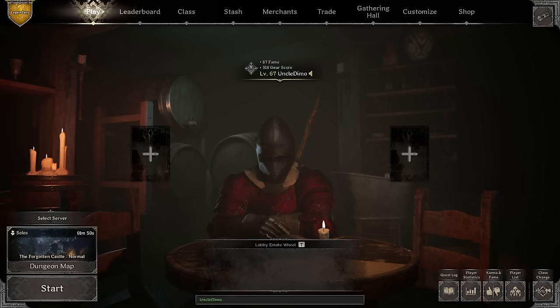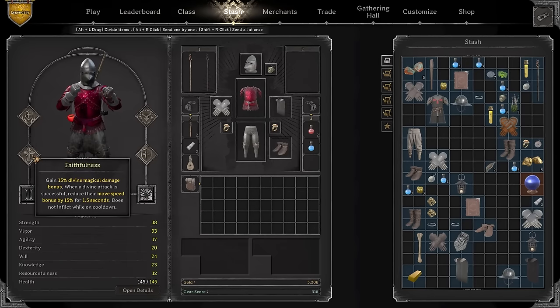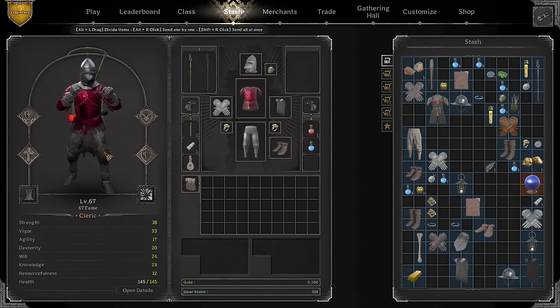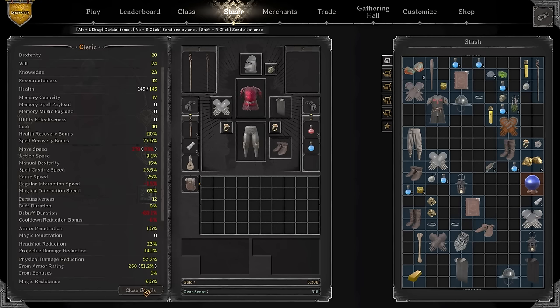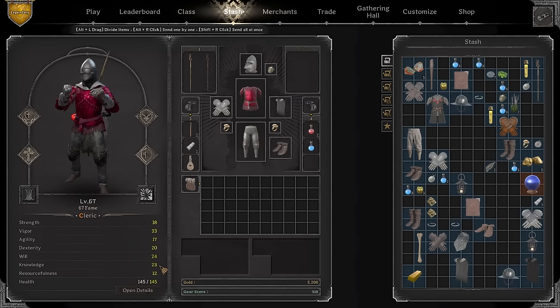Hey, what is up everybody, it's Timoy here. In today's video we're gonna play with the most broken cleric build that is currently in the game. We're gonna use the power of Judgment and Smite, combined with Holy Aura, Faithfulness, Protection from Evil. The way you can make this build is quite simple - you gotta throw on a bunch of plate.